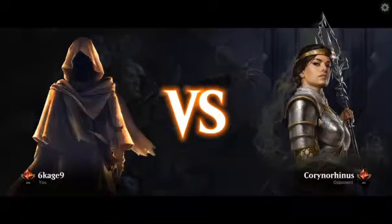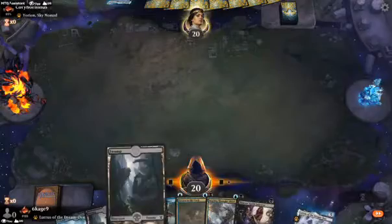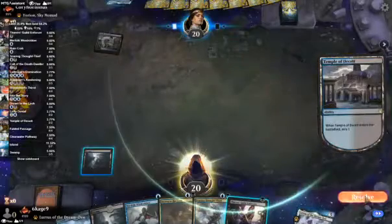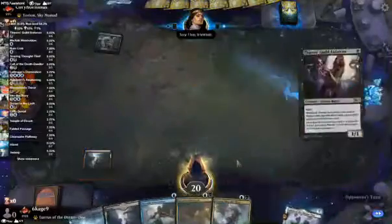Okay, up against Corey Norhenus. I like it — keep. And I go first. Start with a black. Yorian. Worst matchup I can think of. What do you want to scry to? Yes, scry to the top. Thank you. Bye-bye.